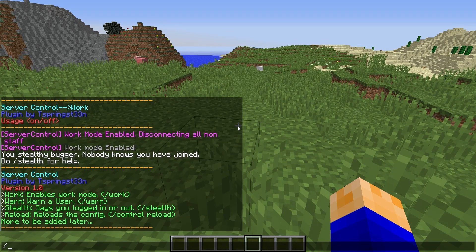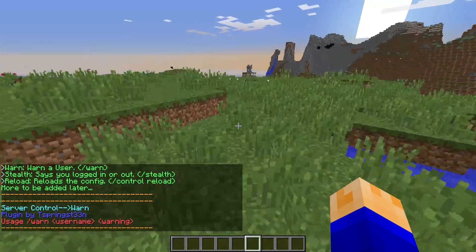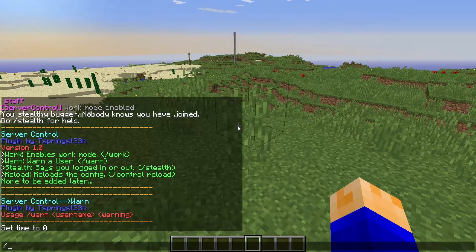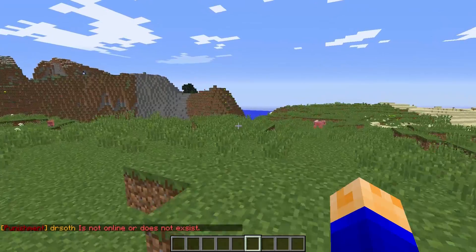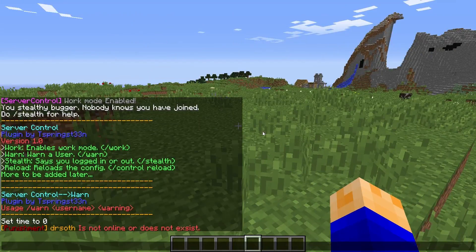The next command is slash warn. This command is used to send a private message to any person on your server. If you want to warn someone that they're being a little too mean, you can say warn, then the player name, and your message — something like 'Stop being so mean.' The player is not online in this example, but the message would say something like 'Yo bro, take it easy man or you're gonna get kicked.' Pretty self-explanatory and pretty cool.